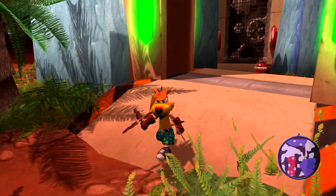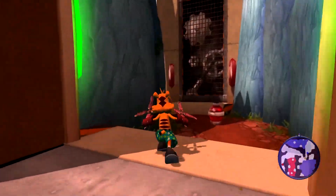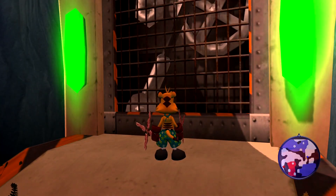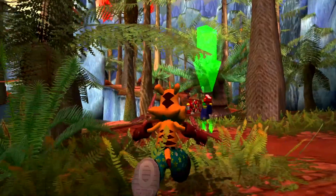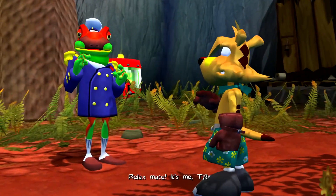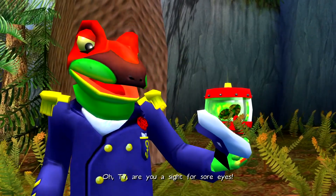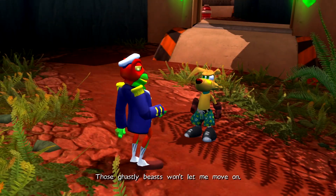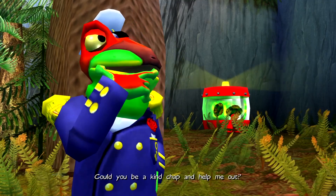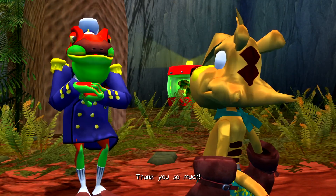Now is this the mission we've been trying to do this entire time — the Dennis Dash? I think so. This is what we've been working towards this entire level all the way up until this point. There he is — hi Dennis! Relax mate, it's me Ty! Oh Ty, are you a sight for sore eyes — those ghastly beasts won't let me move on. Crikey, could you be a kind chap and help me out? No worries! Be careful though, they're very strong.